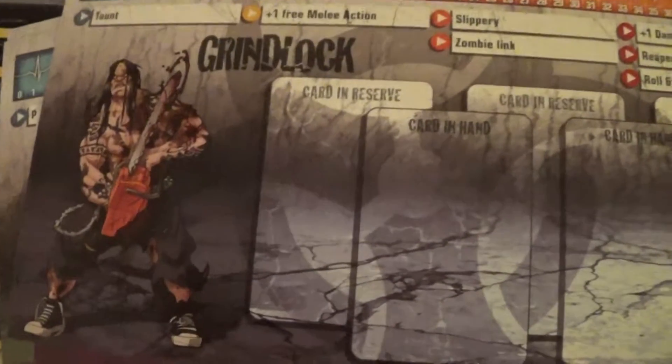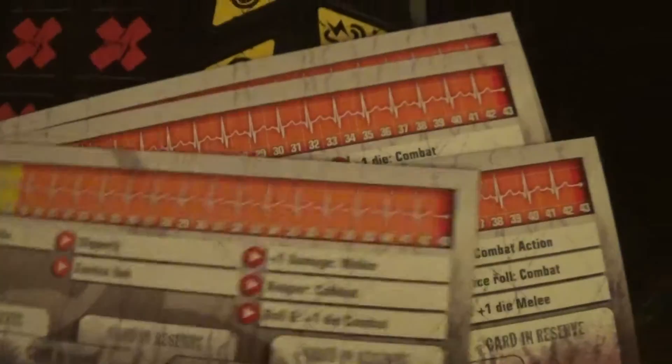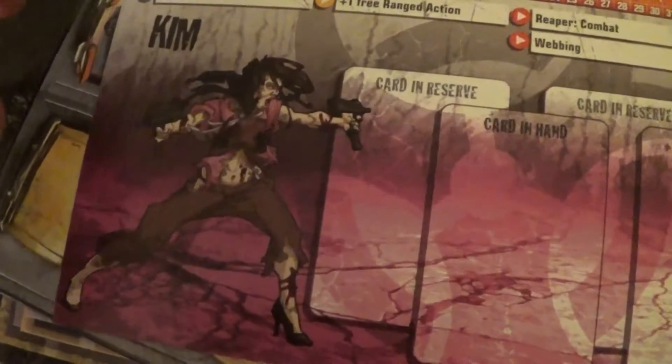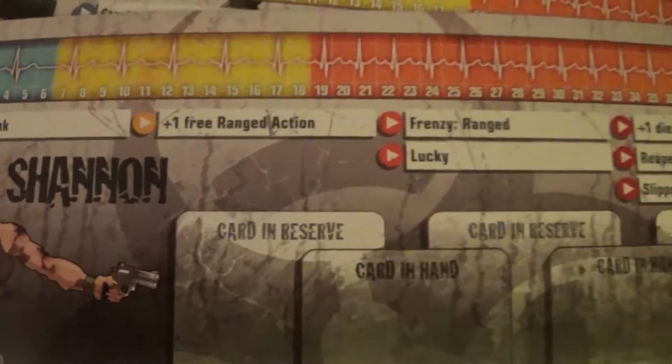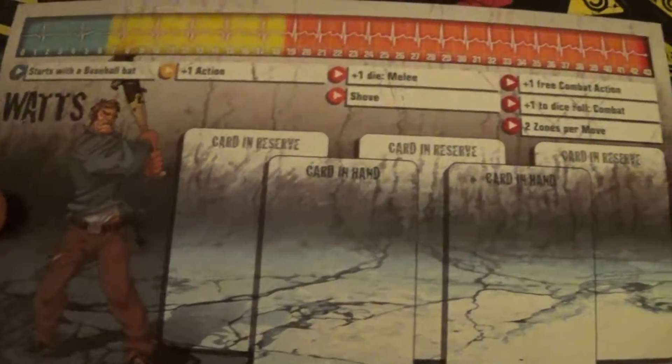Grindlock's Zombie Force version looks insane — he's got Zombie Link 2 and then Reaper Combat. Here's Kim, who starts off with Lucky; and her zombie war version too. Shannon the military girl has Point Blank, plus one Lucky, and Slippery. Her Zombie War version has Point Blank, free ranged action, Frenzy Ranged, Lucky, and Reaper Combat. Then we got Watts, who starts with a baseball bat and can move two zones per move later on.